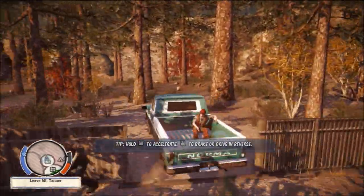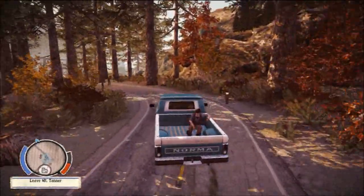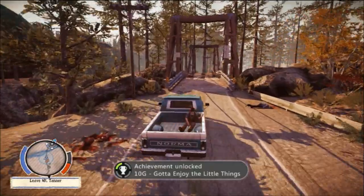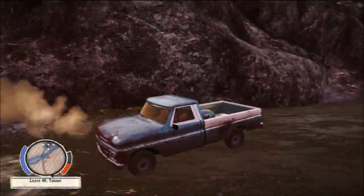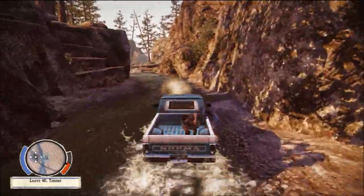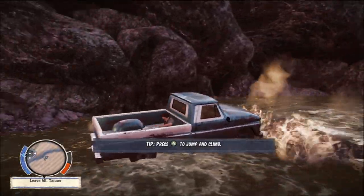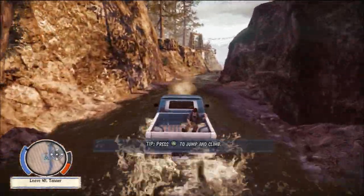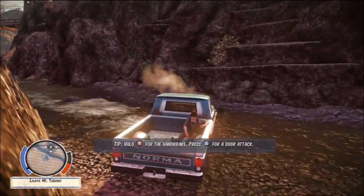Oh my God, zombies coming out of everywhere. Let's go up the road. Can we make it? Oh crap, we can't make it. Ed's going to get eaten again. So we can't drive anywhere — that's not good. Let's see if we can splat with the door again. Nice. Is this where we save Maya? I guess it's telling us to climb up here. It's a short trip with the car. Oh God, here they come.